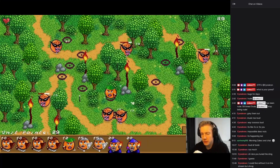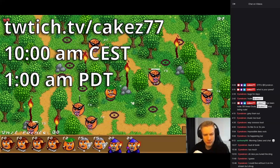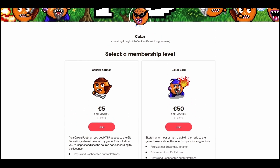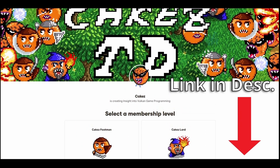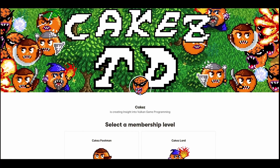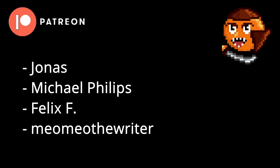If you like what I do, consider tuning in to my Twitch. I stream at 10am Central Eastern Time, which is 1am Pacific Daytime. If you want to directly support me, you can do so via Patreon — this will give me more time to work on my game, Cakestudy, and you'll get reading access to the GitHub repository. Subscribing and leaving a like also helps a lot. Thank you very much for your support. Thank you Jonas, Michael Phillips, Felix F., and MioMioTheWriter for your support. Additionally, pixel art I publish on itch.io will also be available for Patreons.